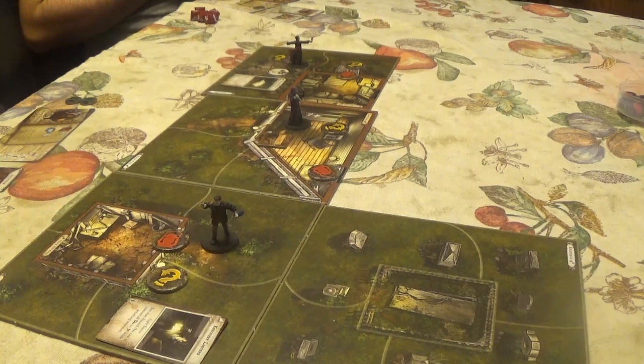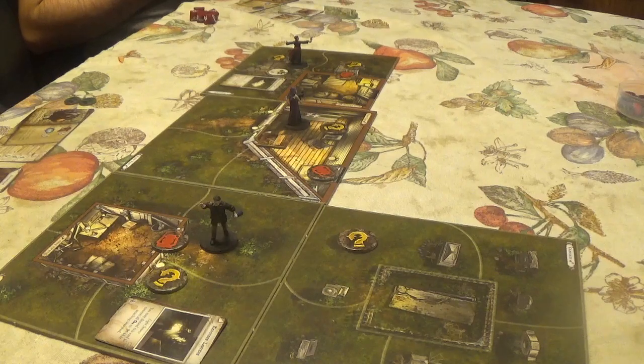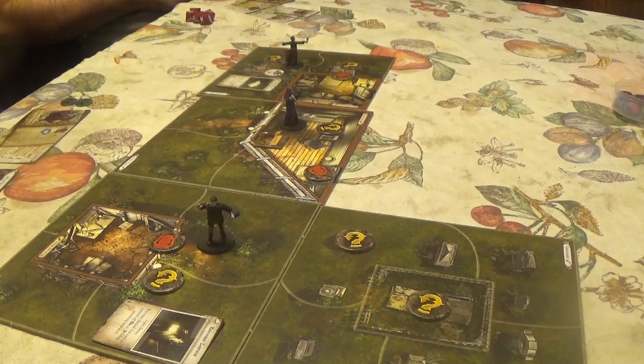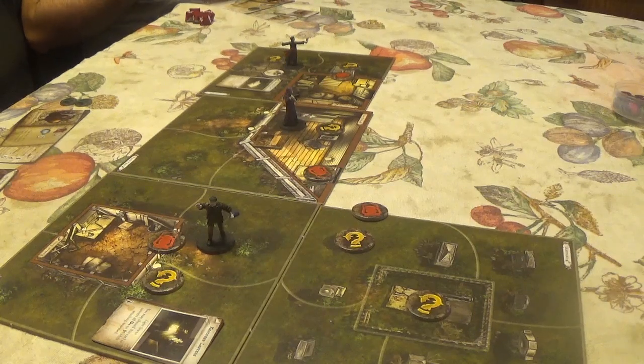One of the graves appears newer than the rest and has fresh flowers set by it — place a search token. A stone tomb is in the yard — place a search token. One plot of recently upturned dirt is at odds with the age of the headstone — place a search token. A side door leads to the chapel — place an explore token. That opens up a lot of tokens, which is a good thing given the extra actions available.